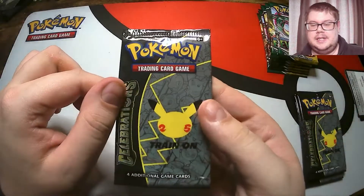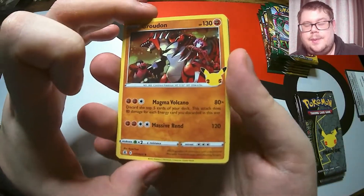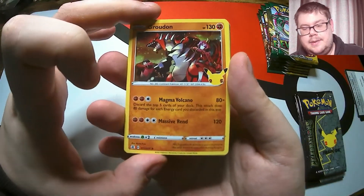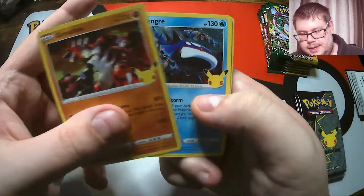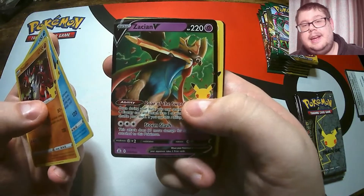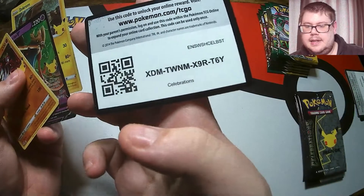Our Celebrations pack. In here we want to get the Charizard, that's the one we want. We've opened quite a lot of Celebrations on this channel. I haven't hit the Charizard yet - hit some pretty sweet pulls, but let's see what we get in here. Starmie V - hit that one quite a few times, but always awesome. And there's Zekrom there, and there's the code.